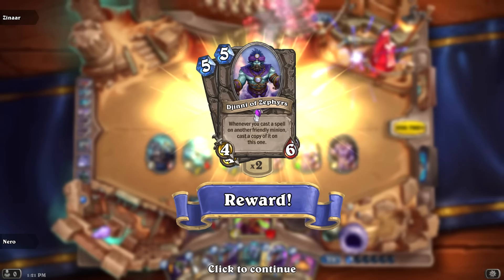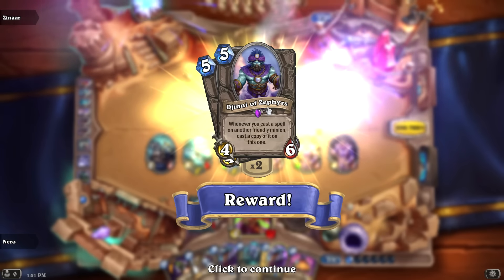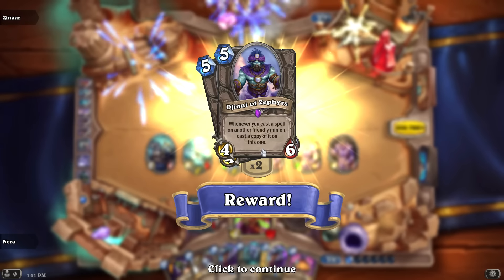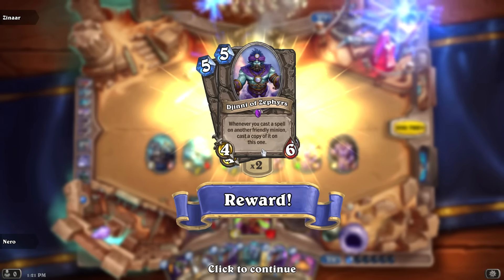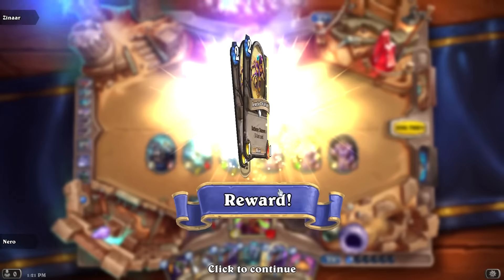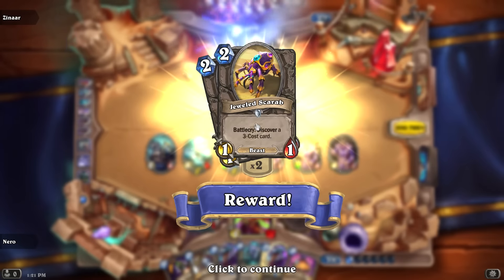A card I couldn't see initially is revealed — it's the boss I just beat: whenever you cast a spell on another friendly minion, cast a copy of it on this one. I can see some combos for that — if you're a paladin and give a minion divine shield, this guy also gets divine shield. Another reward card: Jeweled Scarab, which discovers a three-cost card.